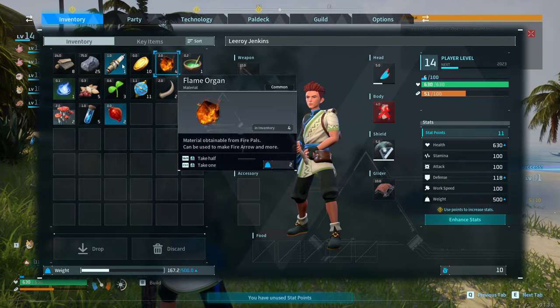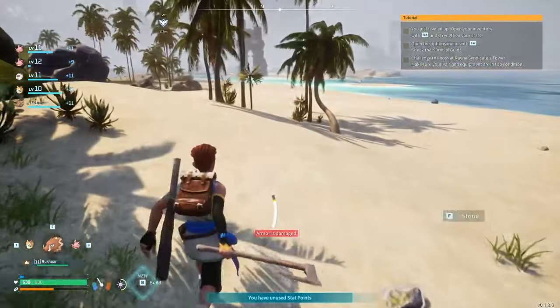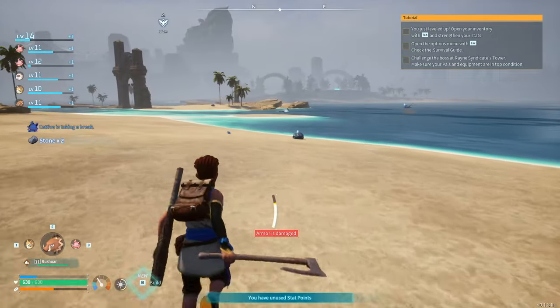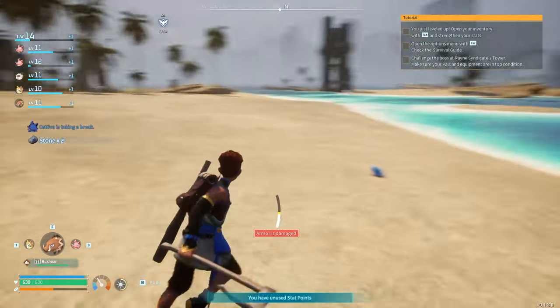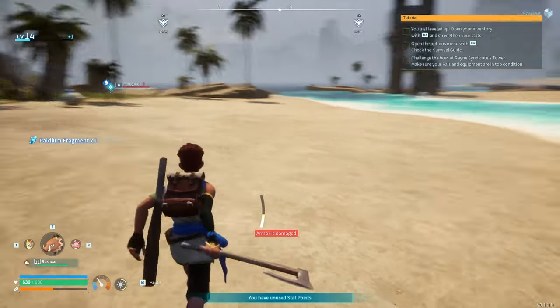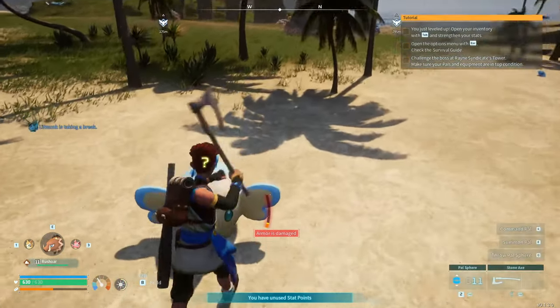If you don't have a bow and arrow but have plenty of power spheres, you can throw a sphere to aggro something toward you. Out in the water are creatures called Celerase — we could grab one if we wanted but don't really need to right now. We've already got five power fluids plus what we have back at base, so pretty much everything we need is in this area.